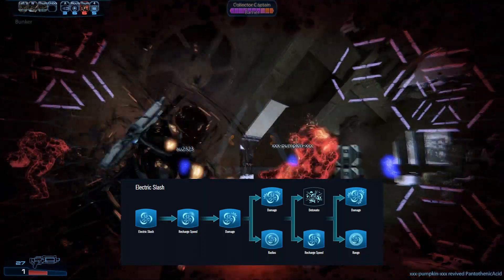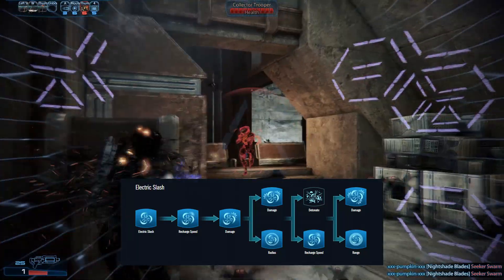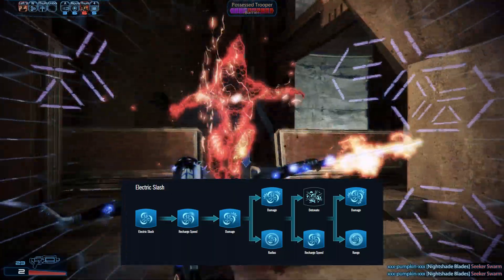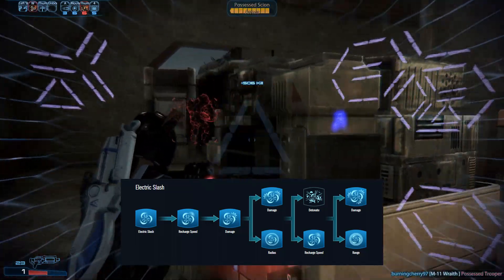Those who want to invest further should be advised that the evolution supposed to increase the damage of detonated combos doesn't actually do anything, and that increasing the range makes the power moderately more effective at detonating and fighting from a distance.